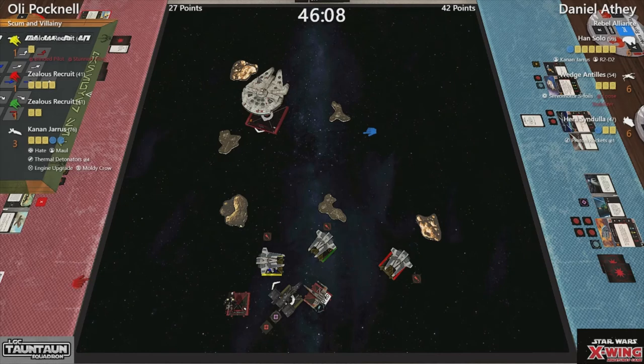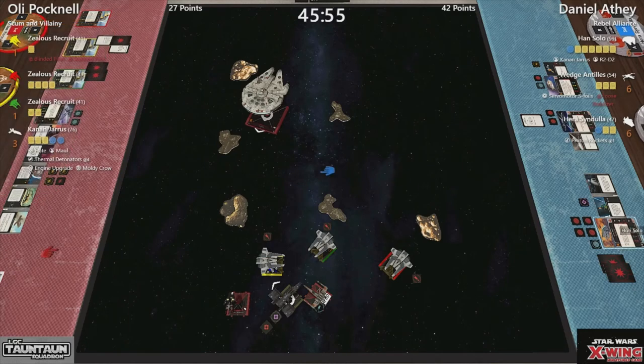We haven't seen any engine boosts, and the one thermal didn't do anything at all really. So let's just see exactly where we are. Kanan completely untouched, Hera has lost a shield, Wedge has lost both his shields and a hull, and he has a loose stabilizer. Han Solo is one away from being halved — which will be 50 points. The green recruit at half points, the zealous recruit for yellow one away from death, the red is completely untouched. And so is Kanan. So let's see where we actually end up here.